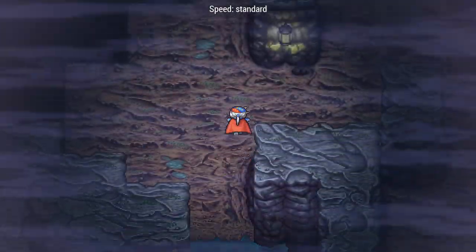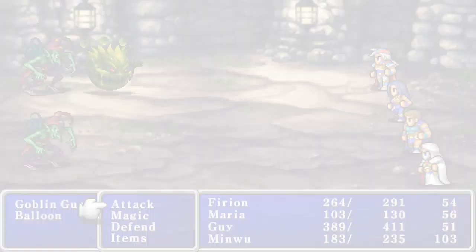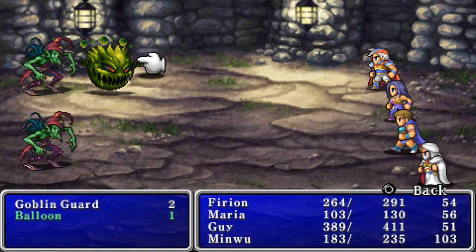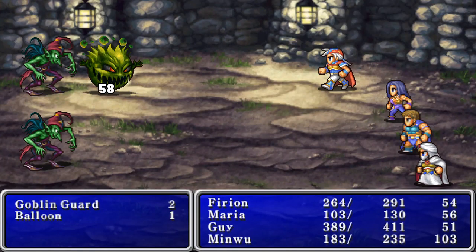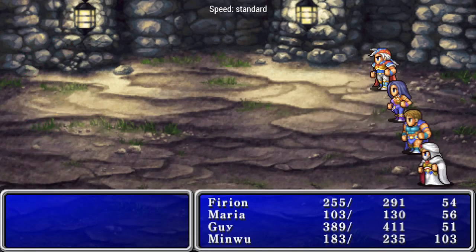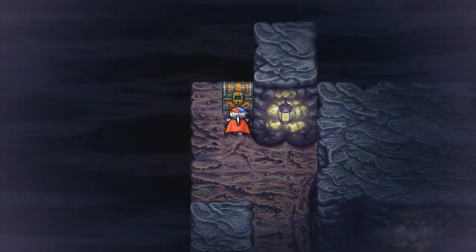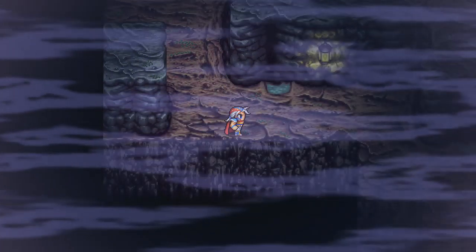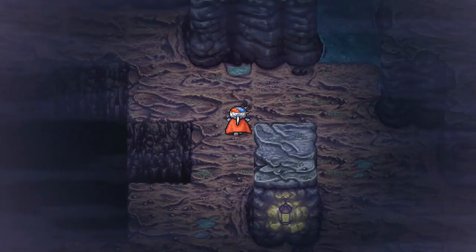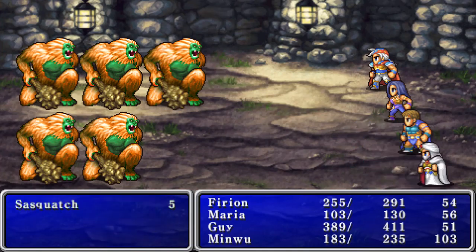All right, now we're in water so we're probably going to get new bad guys. 53 potions on this floor. Oh, we got a new bad guy — a balloon. They're like anything from the future games? Nope, they're not. Hey, who said you could shoot us? We got Eye Drop, that's good.